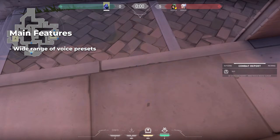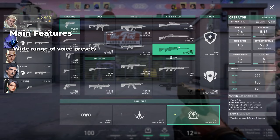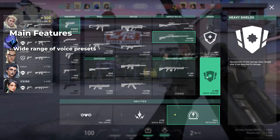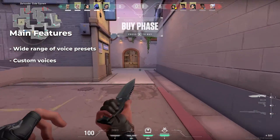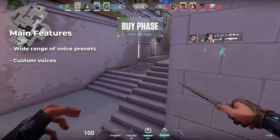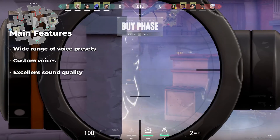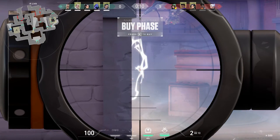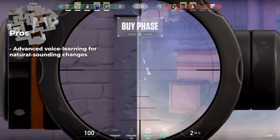Some of the features of MorphVox: it offers a wide range of voice presets from monstrous growls to squeaky chipmunks. It also allows users to create and save their own unique voices. Its standout features include advanced voice learning algorithms, background noise cancellation, and excellent sound quality.